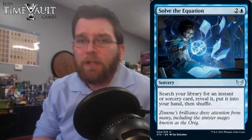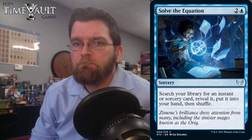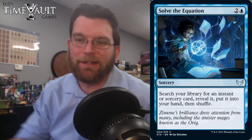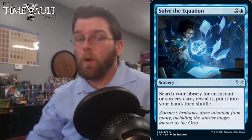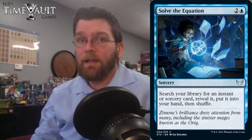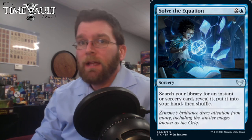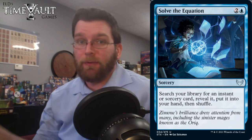Solve the Equation: 3 mana sorcery. Search your library for an instant or sorcery, reveal it, put it into your hand, then shuffle your library. We're one mana away from being one of the best cards ever — Merchant Scroll costs one and a blue and can only get blue instants, and that card is straight-up restrictable in Vintage. This costs one more which does hurt it a lot, but it can get instants or sorceries. I think people are going to play the heck out of this in Commander.